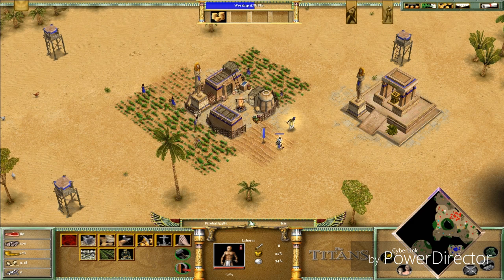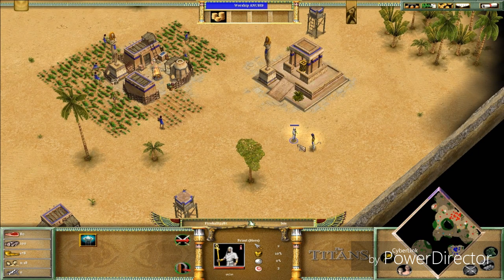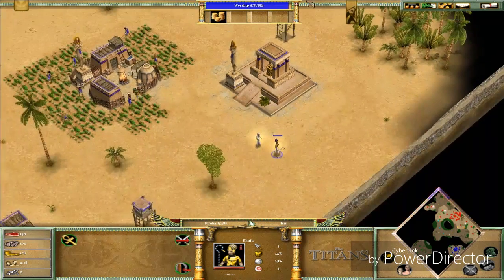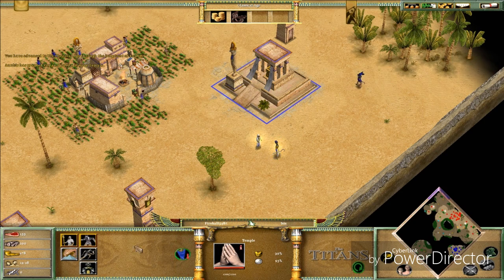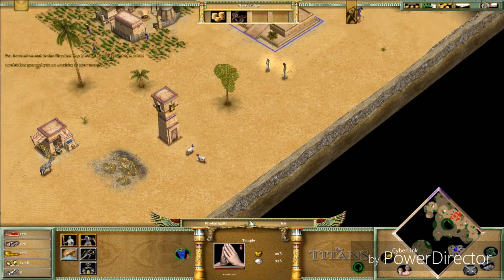Let's move some units around. That's the Pharaoh — his unit is called Pharaoh. Once I get to the Mythical Age, I'll get a power-up that allows me to transform him into the Son of Osiris, which is I believe one of the strongest units in the game. Okay, and these are the Anubites.